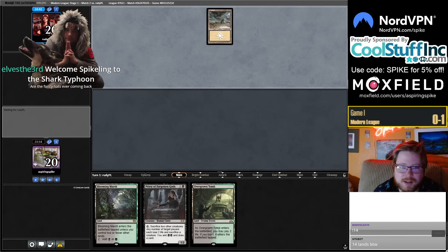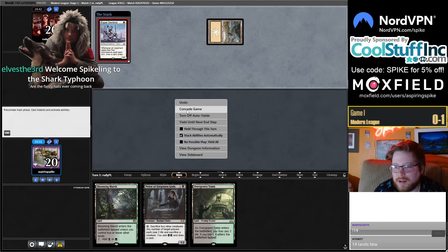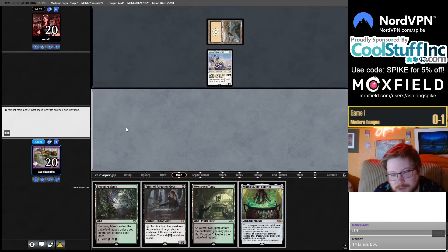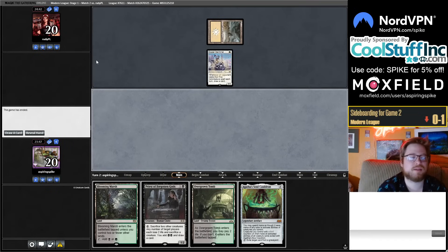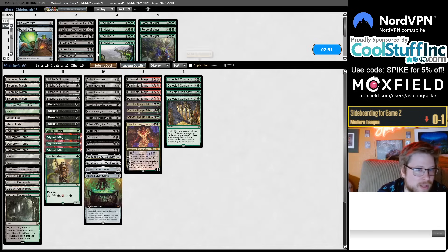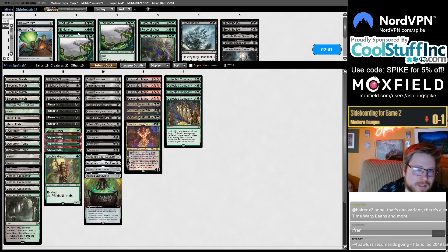The odds of not having a hand with more than one land — okay, Hammer again. This is kind of the matchup where just a Priest can win. What are the odds of not having a hand with more than two lands until you mull to three? That's four hands. It's got to be incredibly unlikely — less than three percent, probably even less than that.